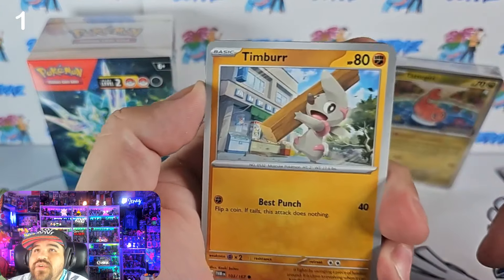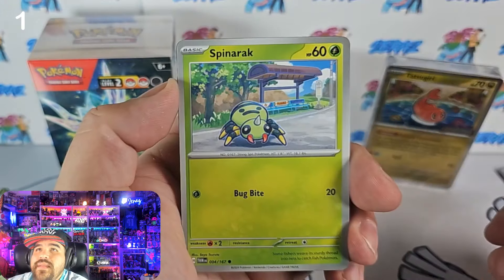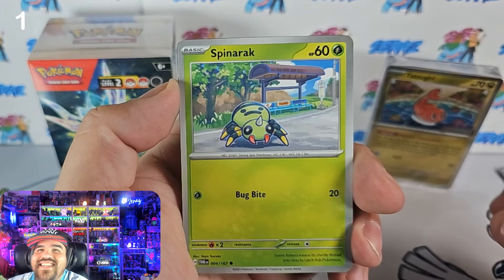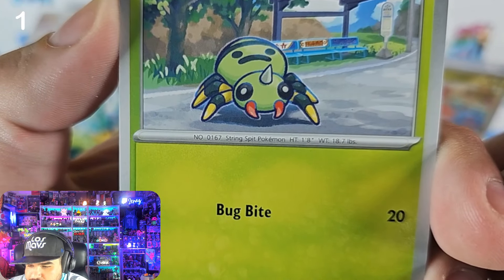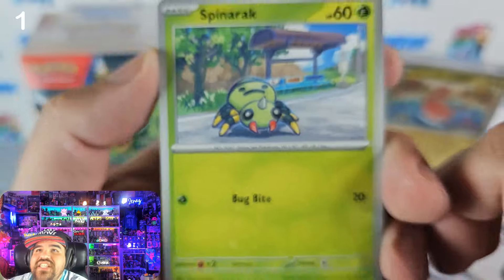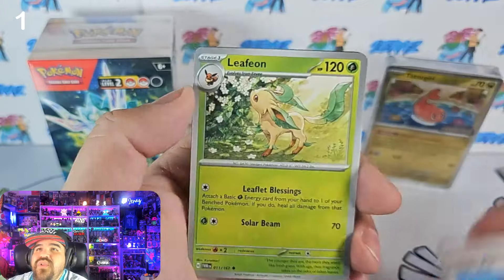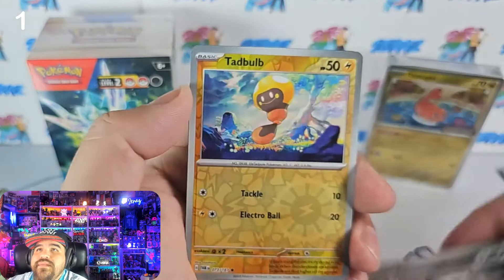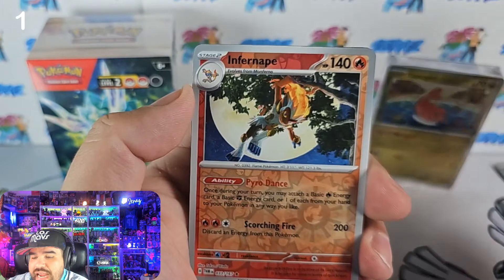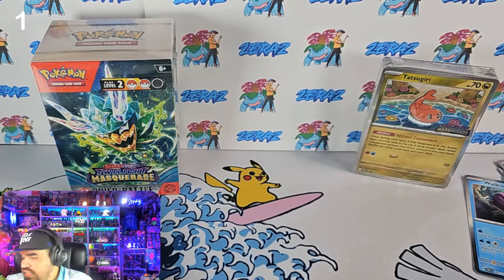All of these cards are a first look. Pack number two — that Timbur looks really cool. Arен, Spinarok — I like Spinarok, it looks so big. How big is Spinarok supposed to be? It looks like one foot eight inches — I didn't realize how big Spinarok was. Sandshrew, Lana's Aid — there's a really cool Lana's Aid full art trainer in this set too — a Reverum, a Tadbulb, an Infernape, a Waking Walk, and two electric energies in a row.